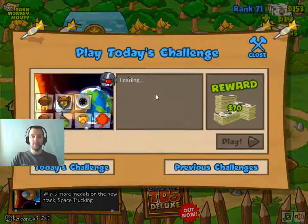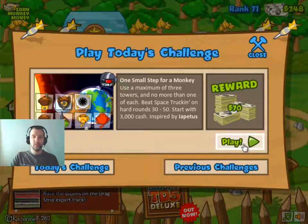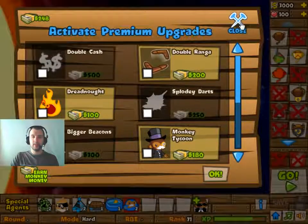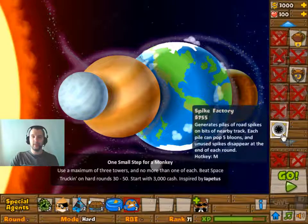First we get the gold and then we get one small step for a monkey. It is on the new track here. There's a maximum of three towers, no more than one of each. That should be relatively easy — it's hard rounds though, so that makes it harder. Only three MOABs, so that's good, but we do have to deal with MOABs.